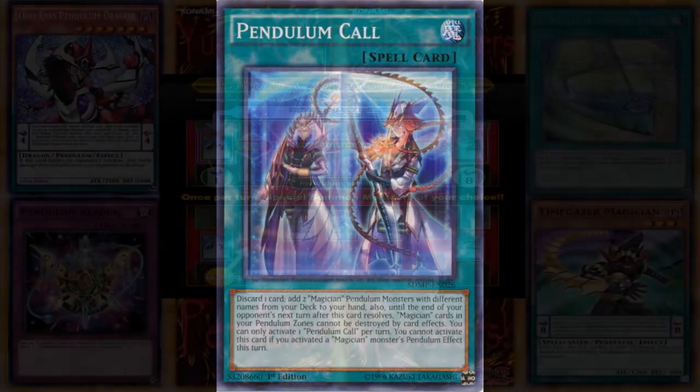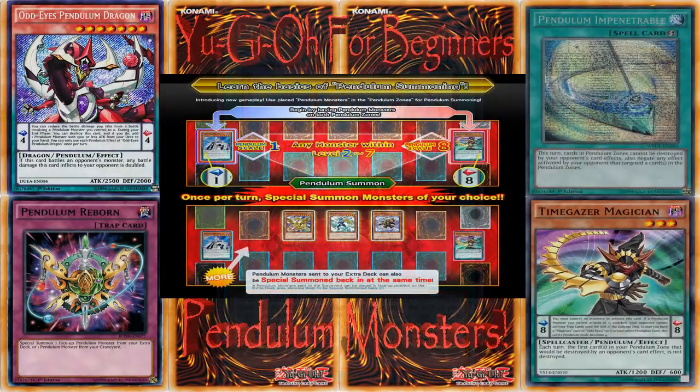So yeah, there's a lot of different stuff for Pendulum — some protection, easy to get them back from the Extra Deck, and a really good way to play. So each Pendulum Monster has a scale; between those scales you can summon monsters once per turn from your hand or Extra Deck, as long as the Pendulum Monsters are between those levels. And you can use Pendulum effects on the board. That is the basics of Pendulum Monsters. If you enjoyed the video, don't forget to like, comment below, and subscribe if you're new. Make sure to follow my Twitter link down below as well. Thank you so much for watching!